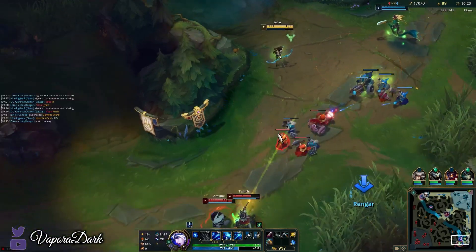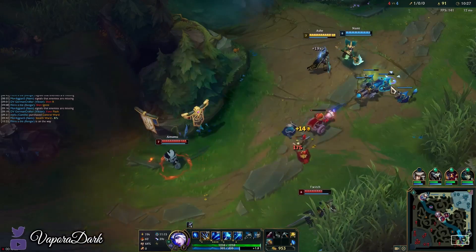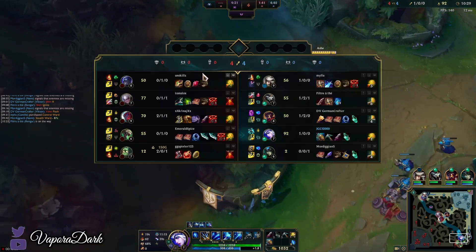I really want to avoid getting hit by an Amumu Q here because it would give him a free ultimate.